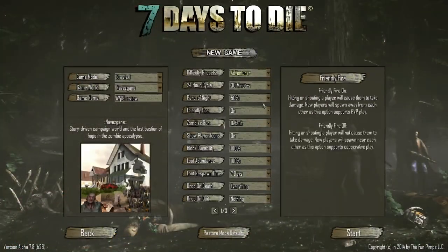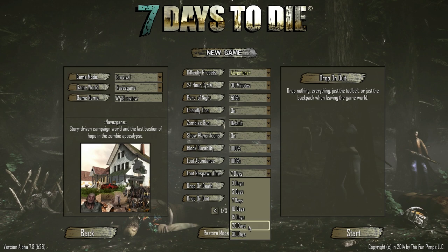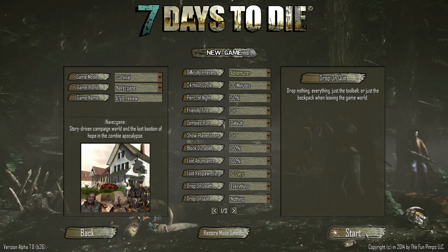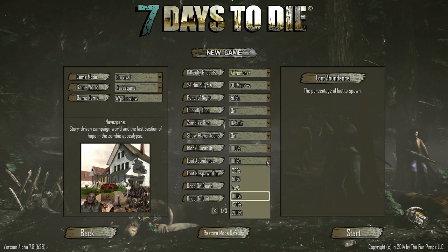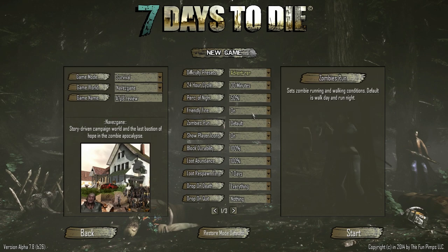There are new options for loot respawn time and loot abundancy. For respawn time you can choose options like 7 in-game days, 10 days, 15 days, and so on. This is great for big servers — I once played on a server around day 100 with no loot anywhere. This fix will really help that, and it also matters because without loot you couldn't find the recipe books to learn crafting.